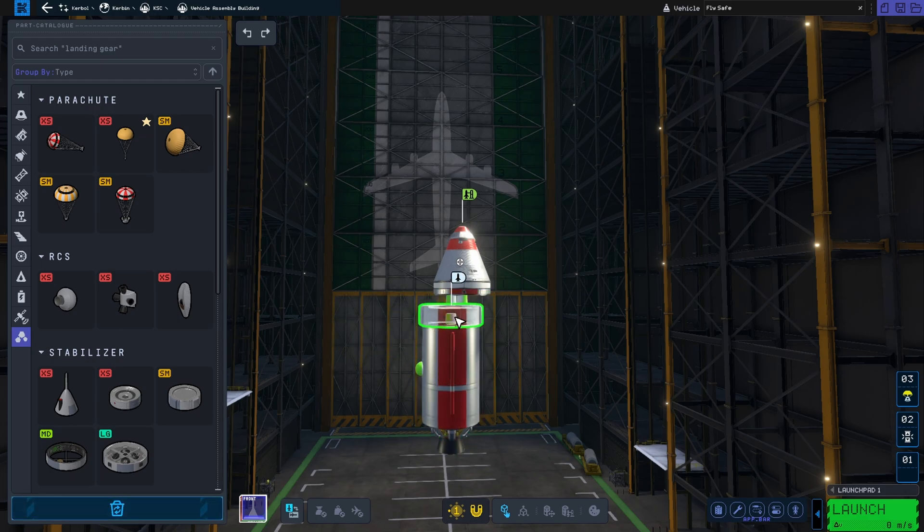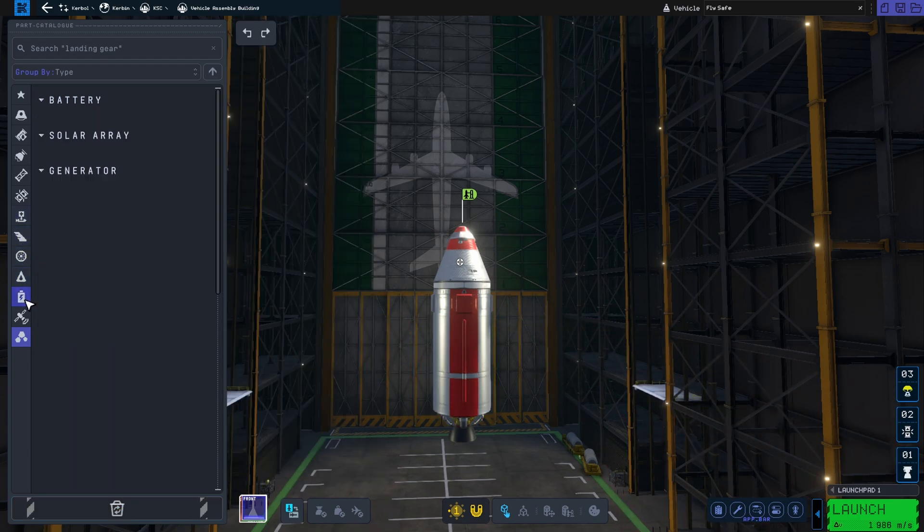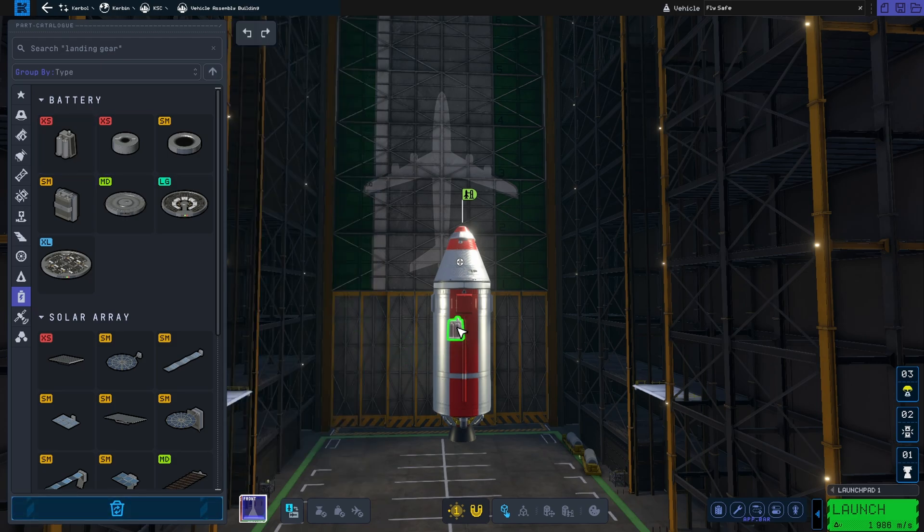We also want to add reaction wheels. In KSP-1 you didn't need them, but in KSP-2 the reaction wheels of the capsules have been significantly nerfed, so you do need an additional reaction wheel unit.